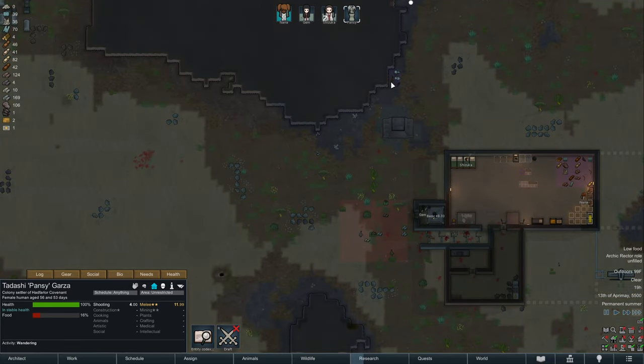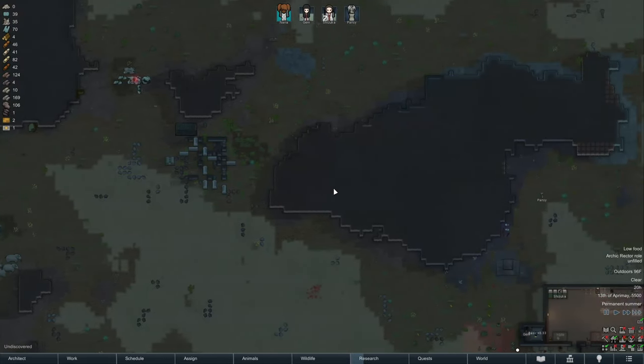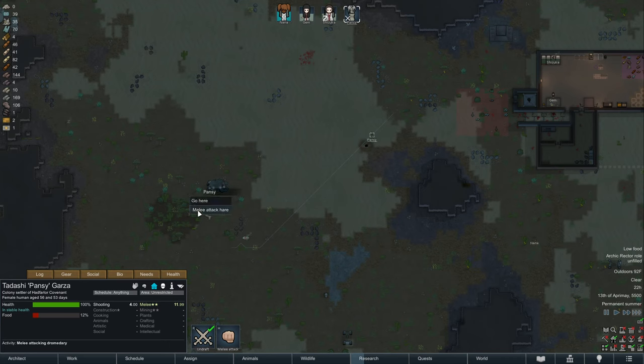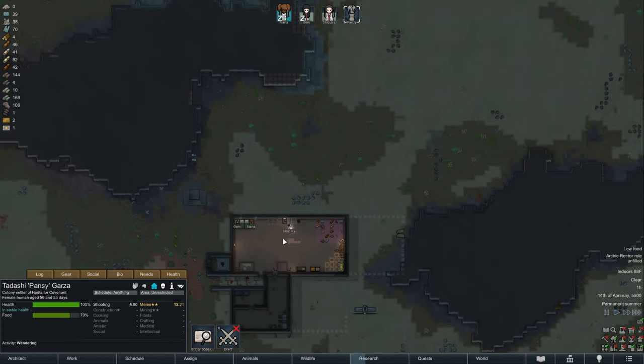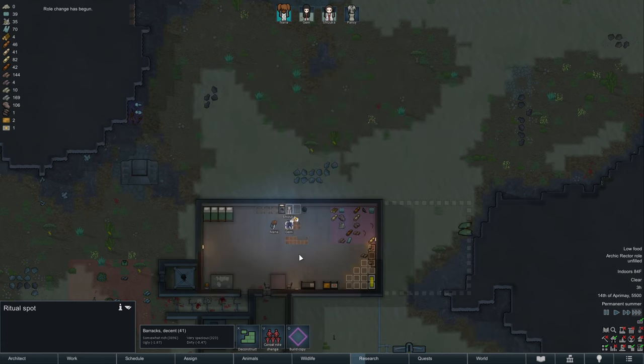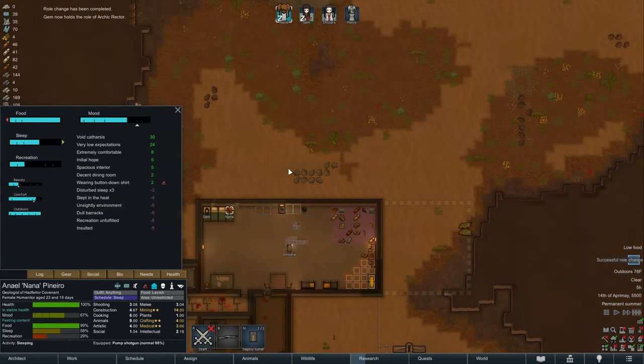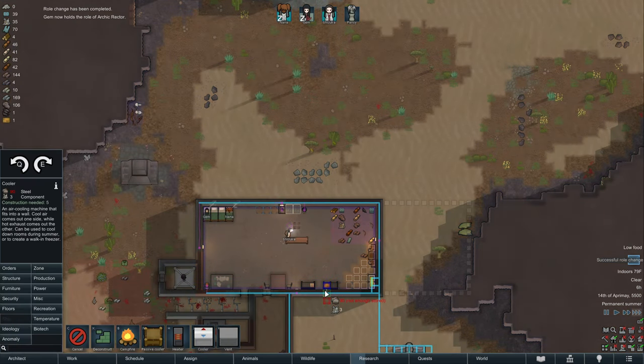Kansy's running low on food. You know what? We should have dragged the corpses over here. Let's go attack this hare. All right, that covers our food needs for a little while. We can begin a role change — I think Jem is going to be our rector, and that'll at least bump their mood a little bit, make them a little bit happier. Always good to get rid of as many negatives as we can. Probably want to get a cooler up and running.